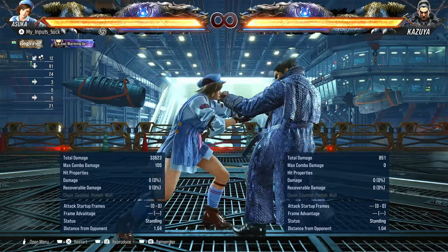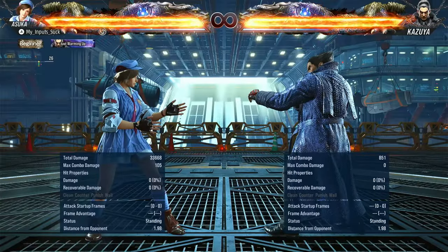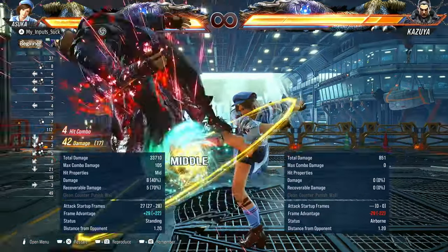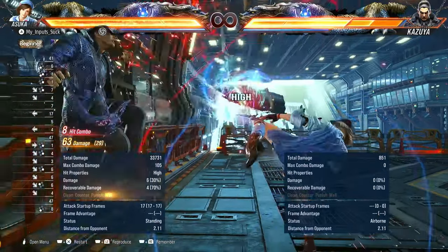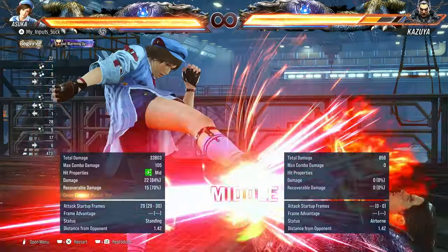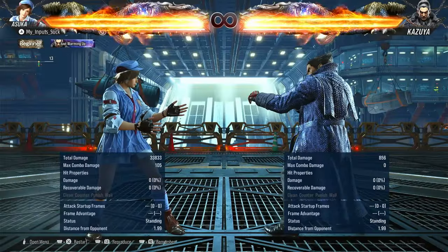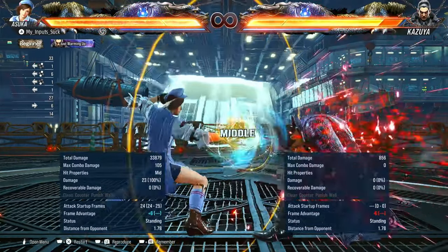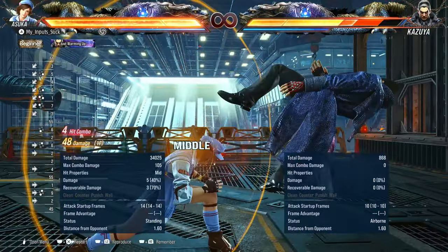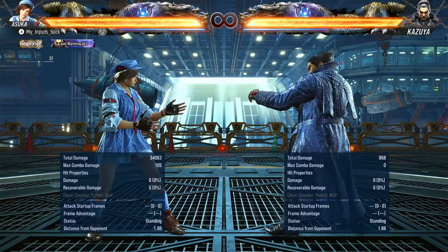She also has a launching throw. She has the parry as well, with guaranteed follow-up if you punch parry. She also has three different sabakis: low, kick sabaki, and punch. All three of them lead to full combo with massive damage.